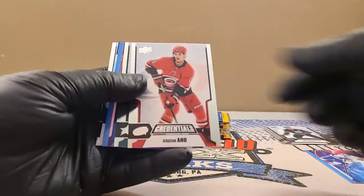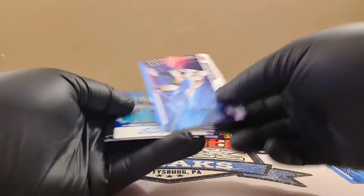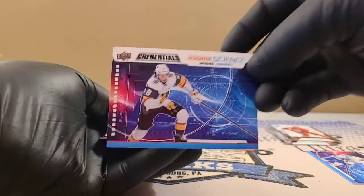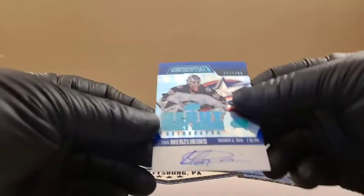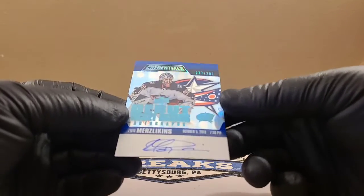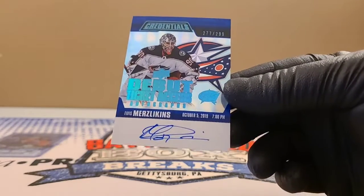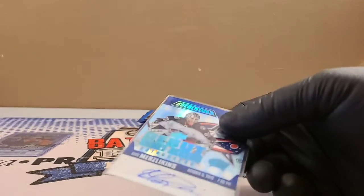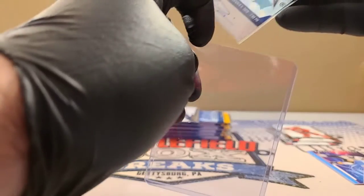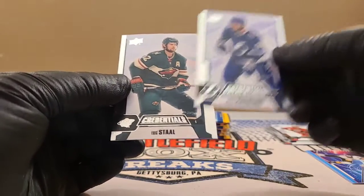Got Aho, Ben and Jamie Benn. You have Cody Glass Rookie Science. And you've got Merzlikens Debut Ticket Access Autograph — nice, for the Blue Jackets, 277 out of 299. That's a sweet looking pull — on-card auto. Top loaded up nice. And we've got Kucherov and Eric Stahl.